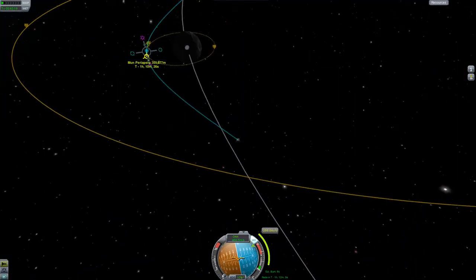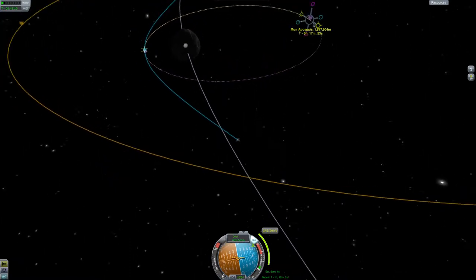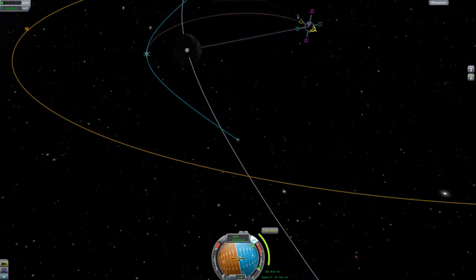Most people seem to reverse their orbits by just capturing, warping to apoapsis, reversing their velocity — which costs twice the current orbital velocity — and then finally burning retrograde to circularize at periapsis.